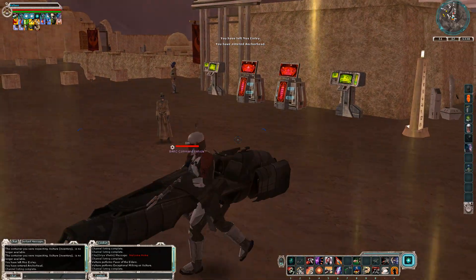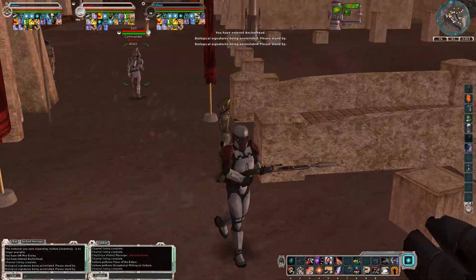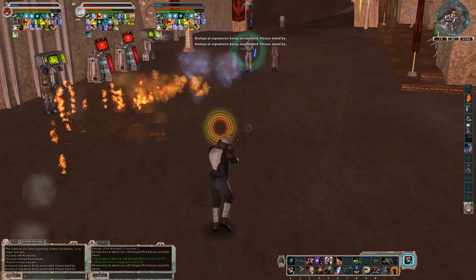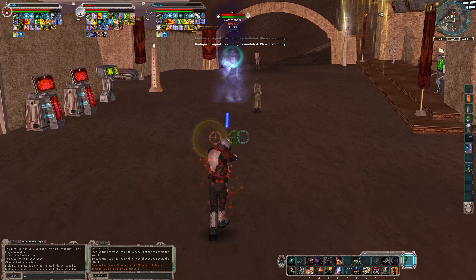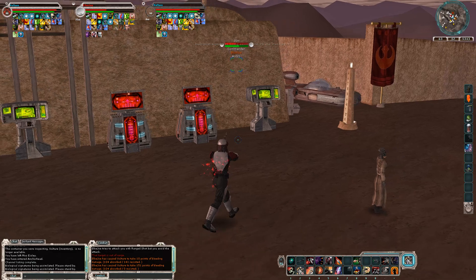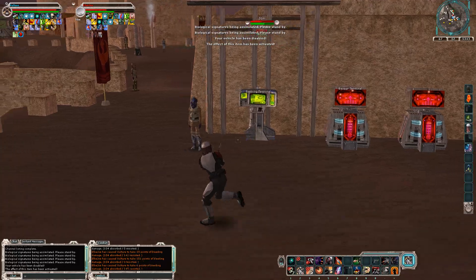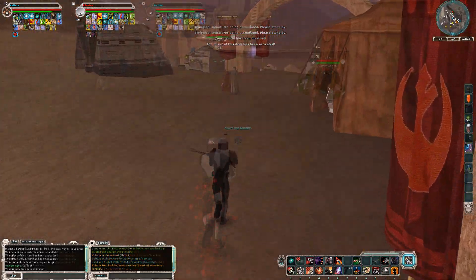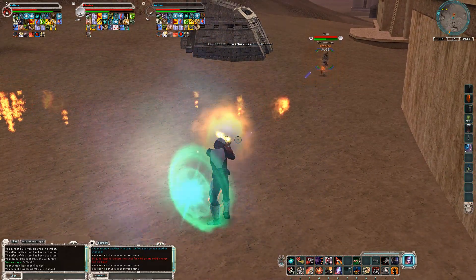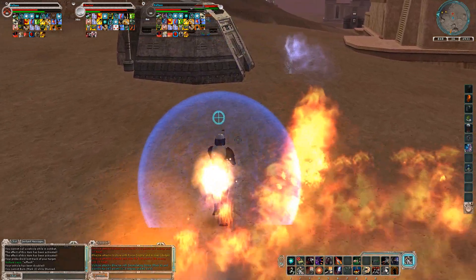Now I'm loading into Anchorhead and I just seen him run by. Target acquired. He dired me during my prescience — interesting. I know smuggler's concussion shot will still apply a dire even if it's missed or dodged or whatever else, but I didn't think it would happen during prescience because prescience is supposed to avoid everything, but you learn something new every day. We caught back up with him. Obviously you don't want to get that close to a smuggler, otherwise you'll get pistol whipped like I did, but I just really didn't want him to get away in his vehicle again.